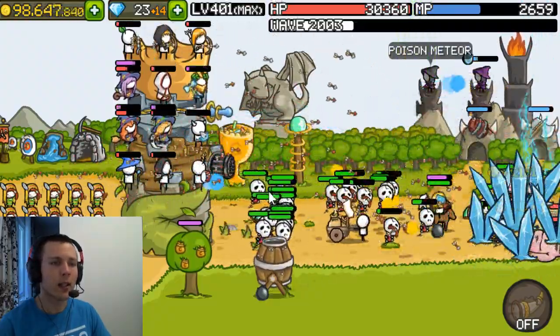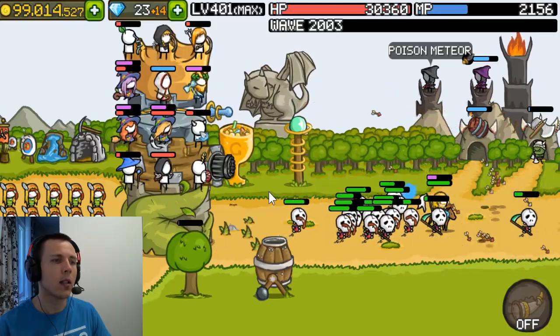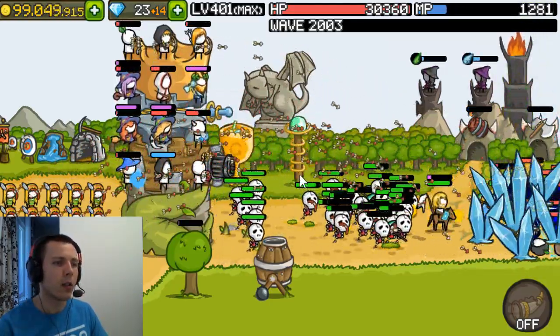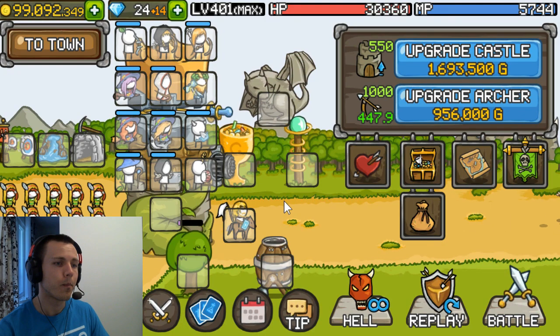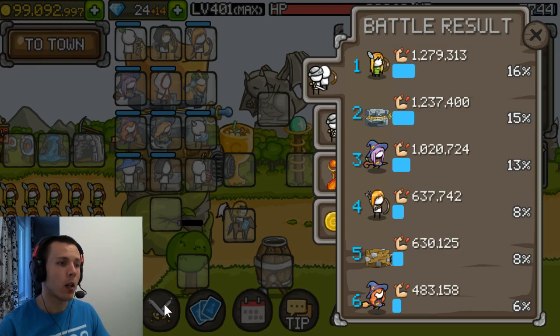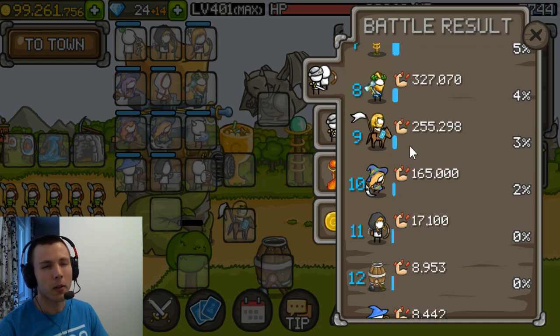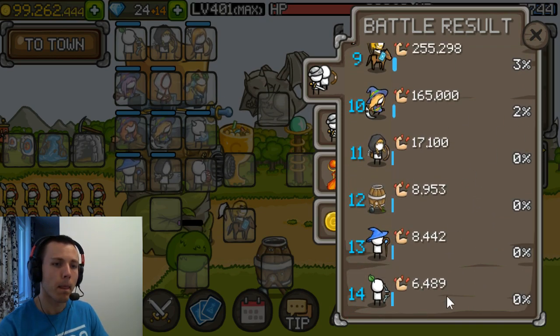If you're having trouble with MP, stop summoning Lisa because she's the weakest. Just let her auto summon — that'll save you some MP. If you still need to, stop summoning Dorothy as well. Looking at the auto battle results: the town archers are the strongest, lightning castle is second, and Alice is third. These are your main damage dealers — Alice is your main damage dealer hero in this build at this level. Lisa and the others here are not that great, but they're free units and you can switch them out if you don't need them.